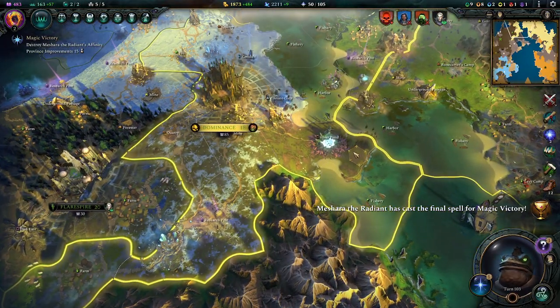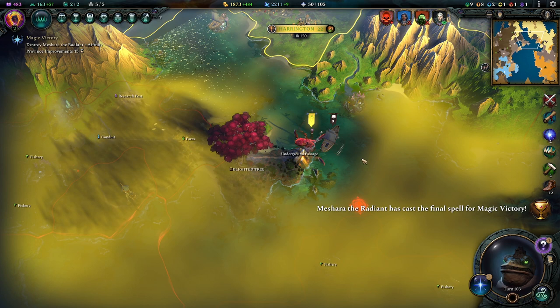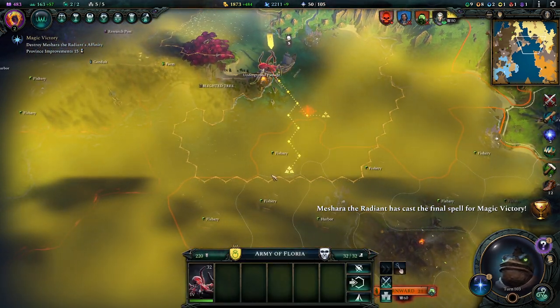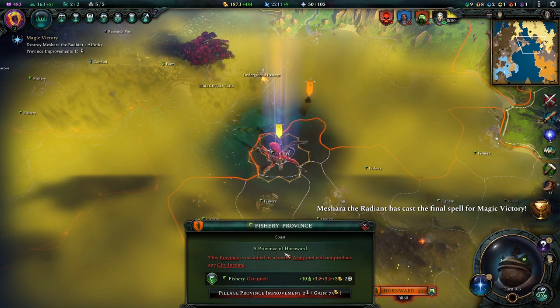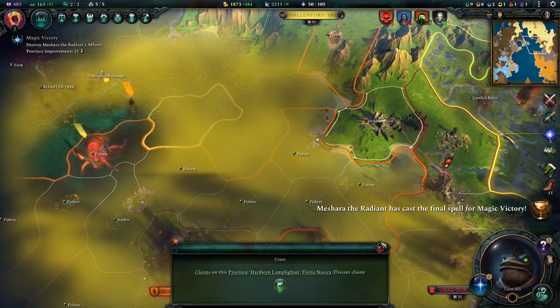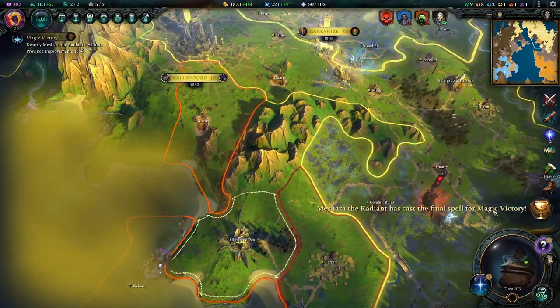We can just set it in motion and after three turns that thing is gonna be destroyed unless they come and prevent it. Now we're gonna go in here and attack this, just because we can. I know it's gonna be destroyed but I don't care about this unit all that much at this point.